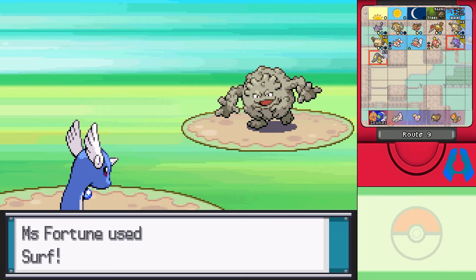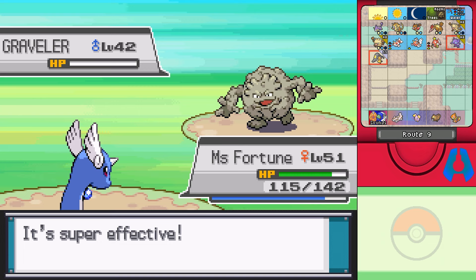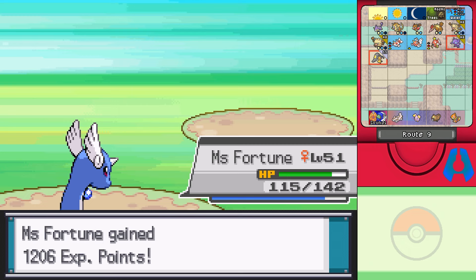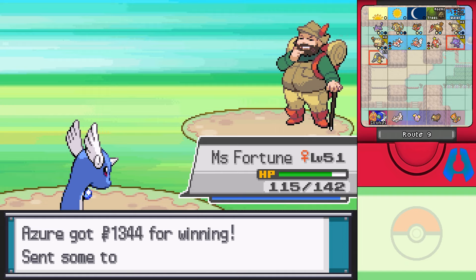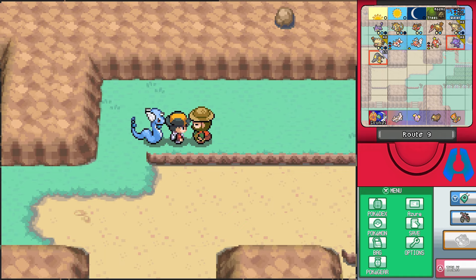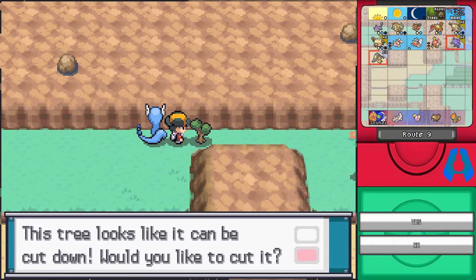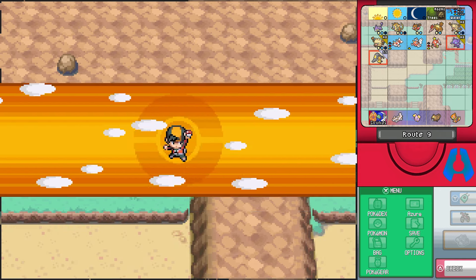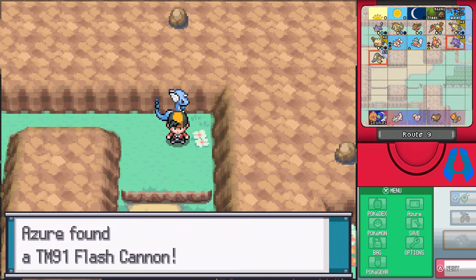Either way, I'm using Surf on New Rock. Alright, we're getting there. It's like the coughing battle from the last episode where I just kind of skipped through it. Let's cut this down because there's definitely something here — there's a shadow over there so there has to be something, Slurpee. There's a Pokeball — TM91, Flash Cannon.